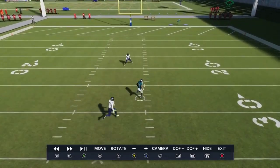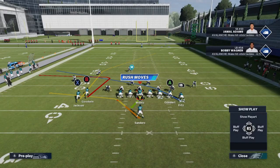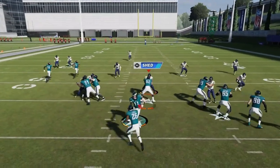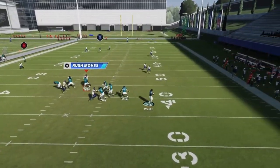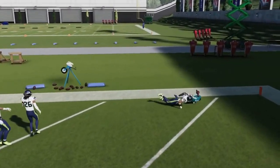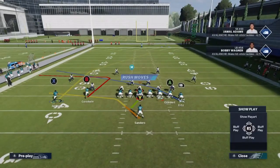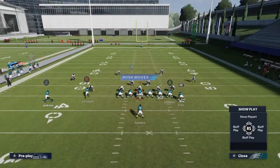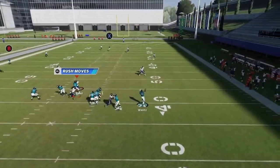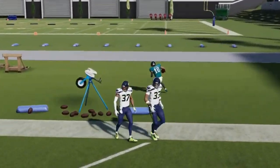Next up we got the PA Fork — a cover three one play touchdown with no adjustments. Block the RB route, build a wall of blockers, and once this guy gets past the free safety it's a touchdown. It also works against cover four — motion this guy out, create your wall, and that X route gets past the safety one more time for a touchdown.